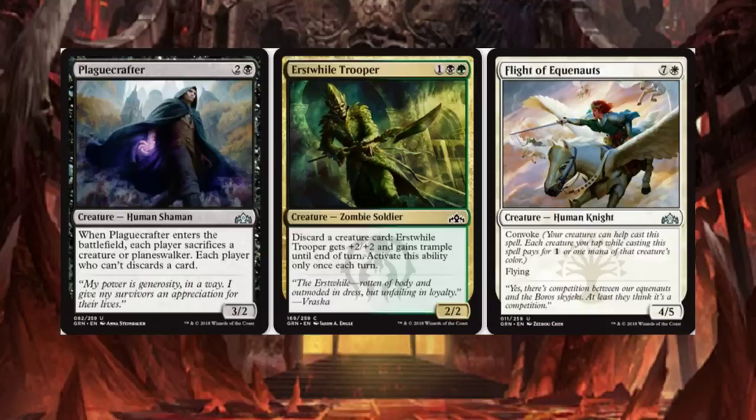Earthwild Trooper: discard a creature card, Earthwild Trooper gets plus 2, plus 2 and gains an ability once a turn. There's a lot of interaction with graveyards and a lot of people want to dump stuff into their graveyards. I'm more excited to be that guy that exiles all your cards from your graveyard and just wins the game. If you lock down someone's graveyard in this new standard, the majority of decks will just fall to pieces.